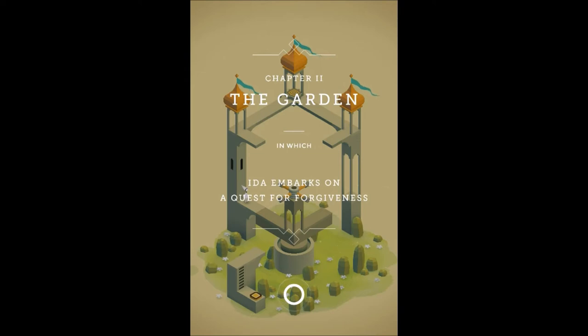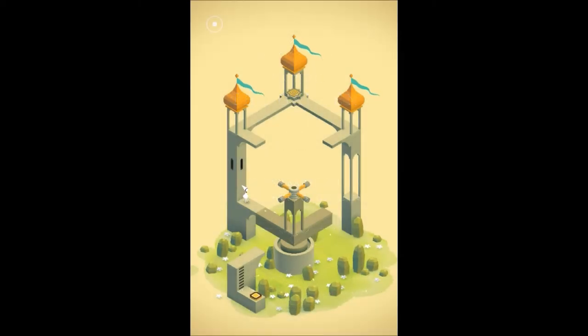This is a proper one — Chapter 2 tells you the name: 'The Garden, in which Ida embarks on a quest for forgiveness.' It kind of has a purpose and you get a story behind it, so it's quite nice that they've put a story to it. It's not a lot but it's still nice.